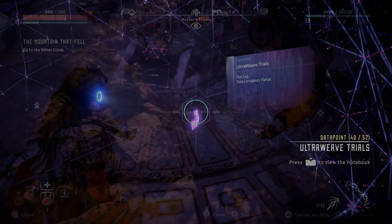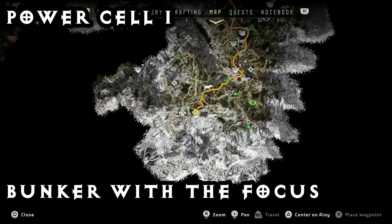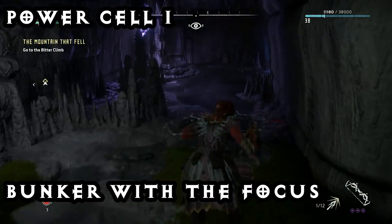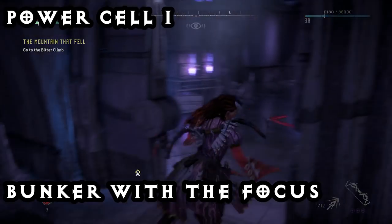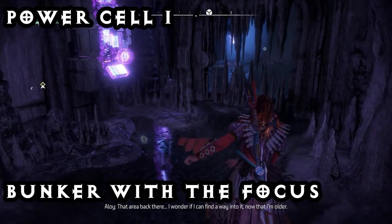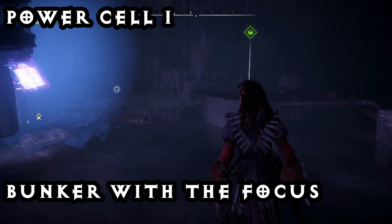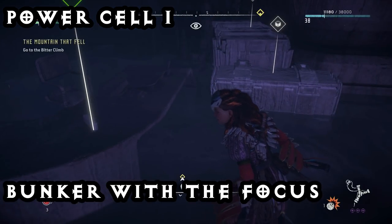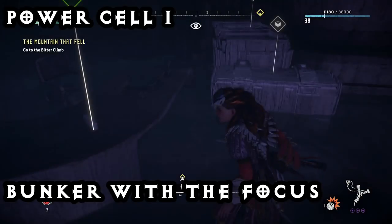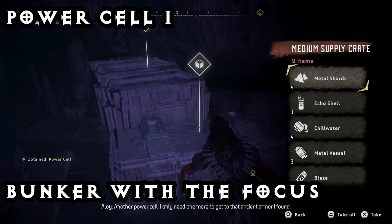The location of the first power cell is actually in the bunker that you were in when you were a little girl and you found your focus, but you're not actually going to be able to access it until you come back here as an older Aloy. So once you come back here with your spear, you find a part where you can break some stalactites. Bust through those and you will find a green icon denoting a power cell at this location, and all you do is pick that up and you've got your first power cell.